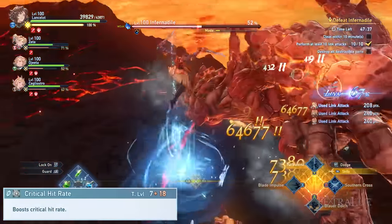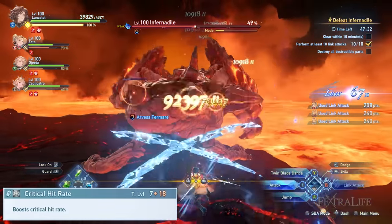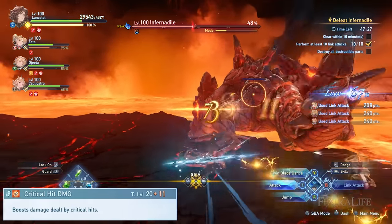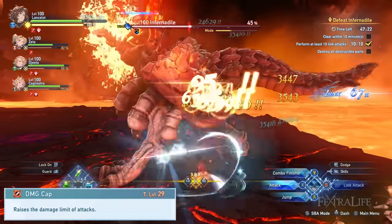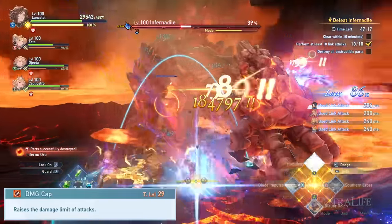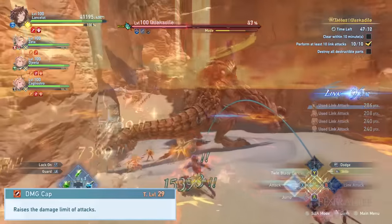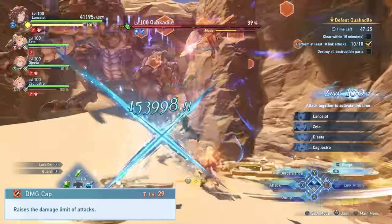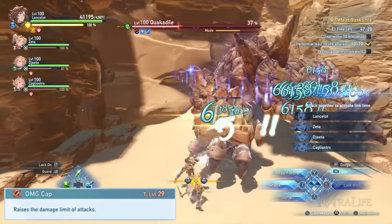Critical Chance sigils are also advisable since Lancelot is a DPS and benefits a lot from the critical hit trait. Since we'll be increasing his critical chance, you might as well slot in Critical Damage sigils for more damage multiplier. Damage Cap sigils play a pivotal role in increasing your overall damage at end game — this trait increases your damage ceiling, so pay attention if you're not getting higher damage numbers despite increasing your attack stat. With this stun-focused Lancelot build, damage cap is not as important, but if you focus purely on DPS, you will absolutely need this sigil.